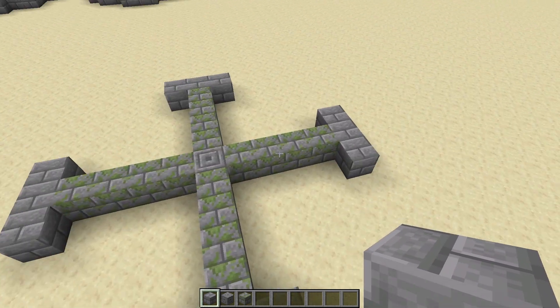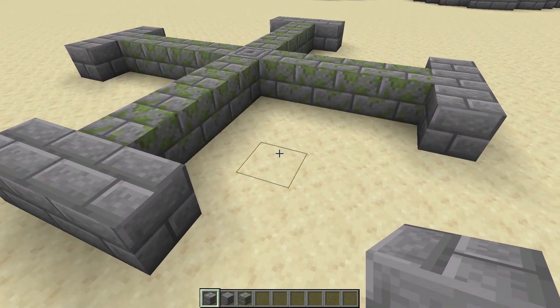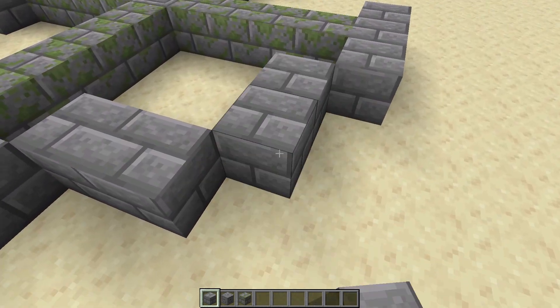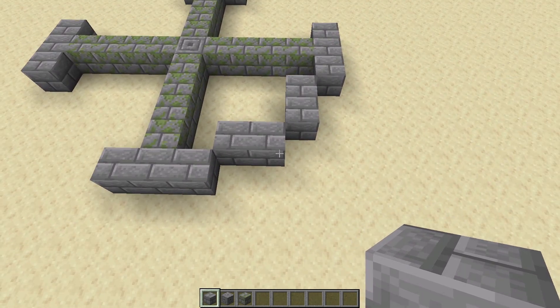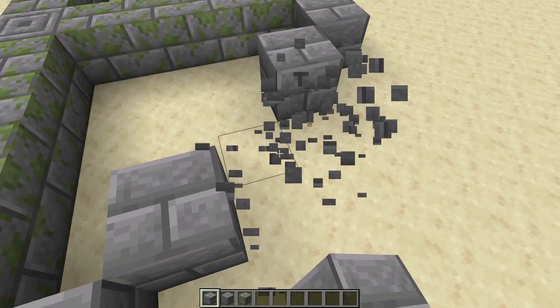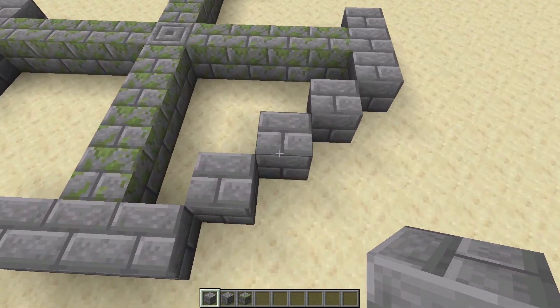Once you've got your little cross for your circle, you want to figure out what angle you want the inside to be at. You tend to put down blocks in a way that goes down in order — so if you have a bigger circle, you could start with four and then go down to three, then two, and one. You could also do it differently, but that would make it look way less circular.